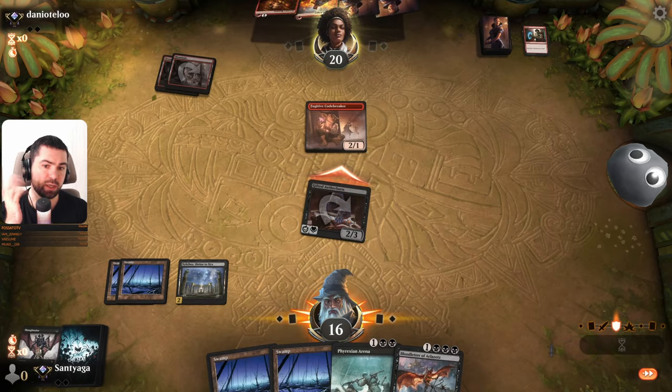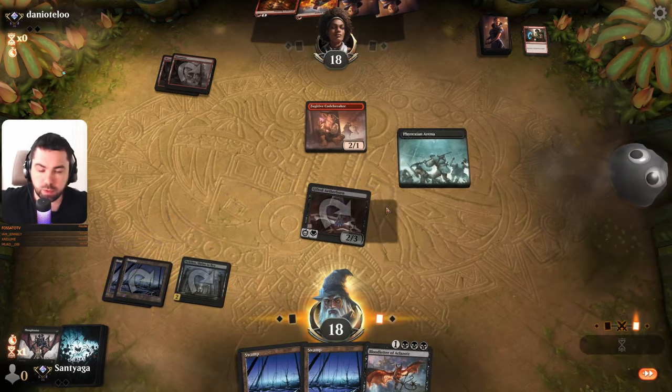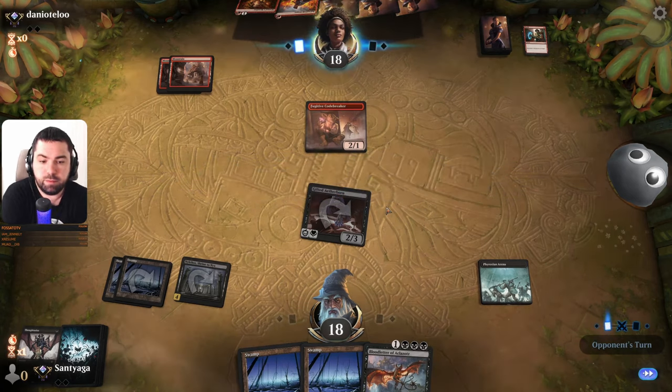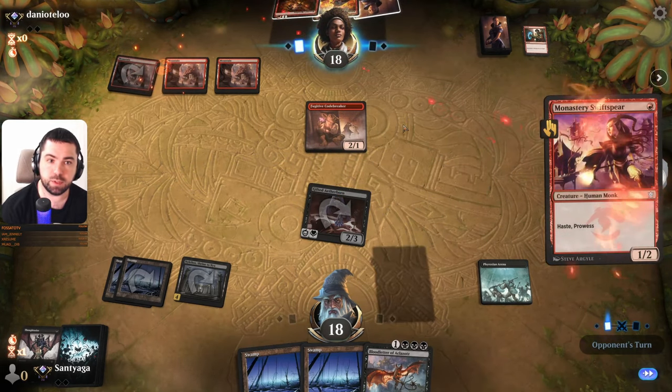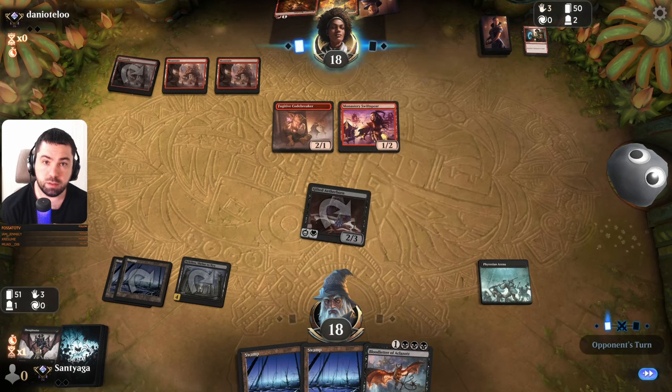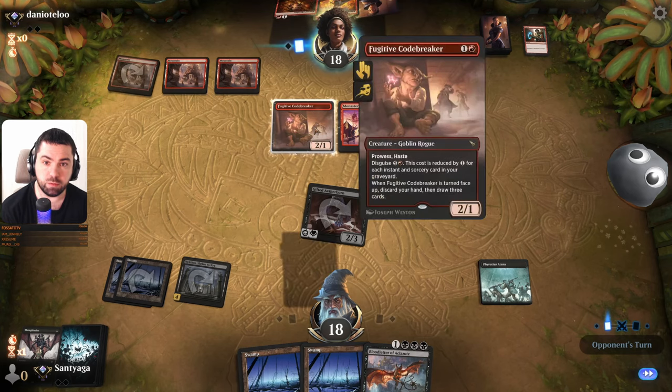I will attack because he can kill me. I have like play Flink on two. Bloodletter next turn — I don't know what we will do, we will see what he plays. Ancestral Anger maybe. Maybe we will find a Massacre, who knows.